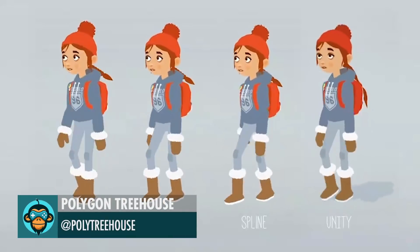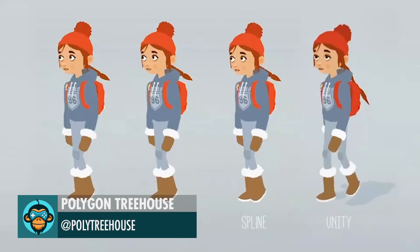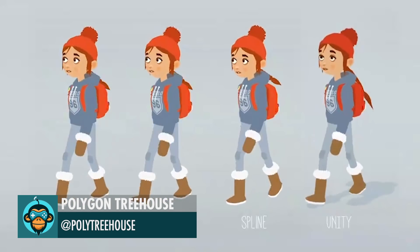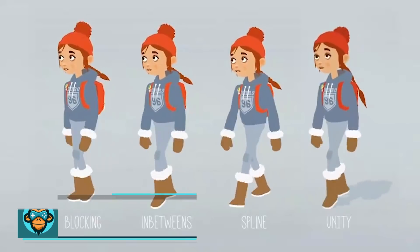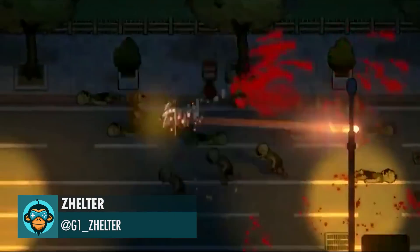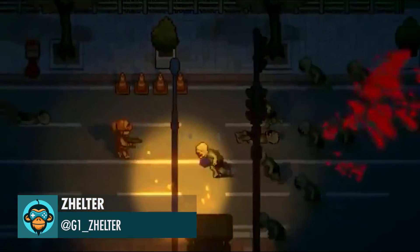Here's a cheeky breakdown of Tove's Walk Cycle by Polygon Treehouse. In the dark, zombies are more attracted by bigger lights and sounds by Zelter.